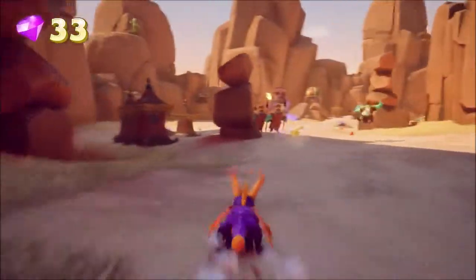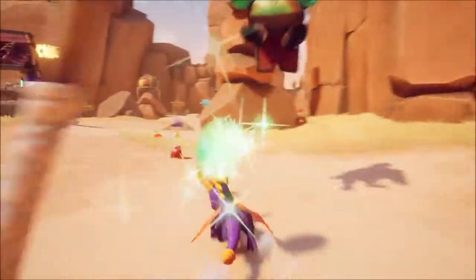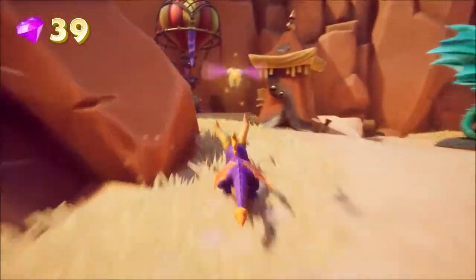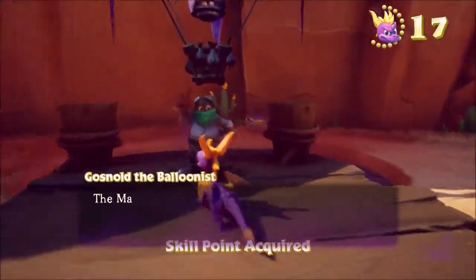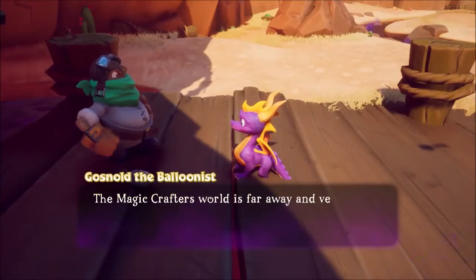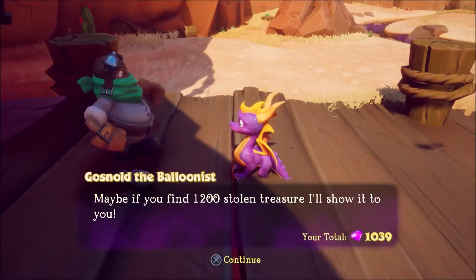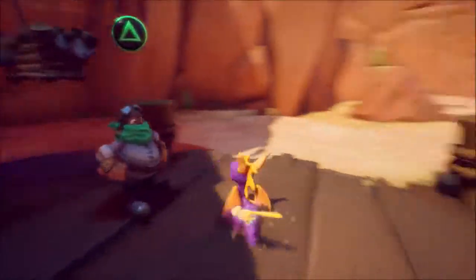What I should do is just rush straight to the Balloonist. Imagine Crafter's World is far away and very dangerous. Maybe if you find 1200 stolen treasure, I'll show it to you! There we go — 1200.